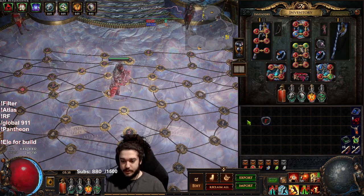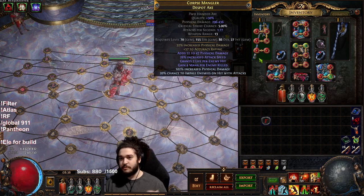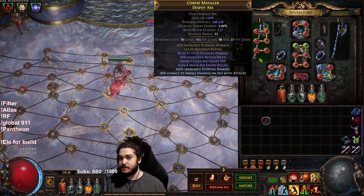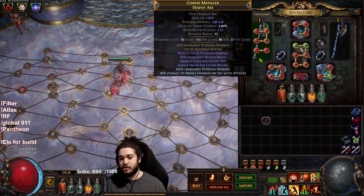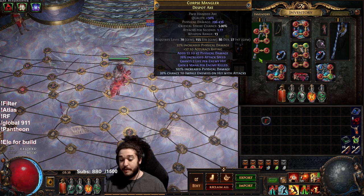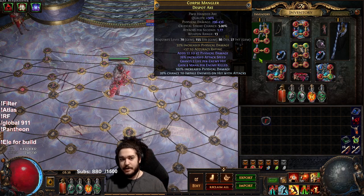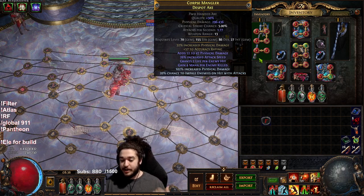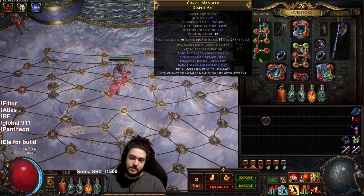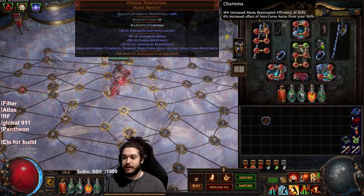My character is using axes. Typically with Bone Shatter you'll be axe-based or two-hand maces. Maces are more defensive — they have built-in chill, bigger stun, bigger AOE, and an easier time stun-locking map bosses. Axes are more aggressive; they have Onslaught on the passive tree so they naturally do more DPS and feel quicker, but they're less likely to stun unless you have much better gear.